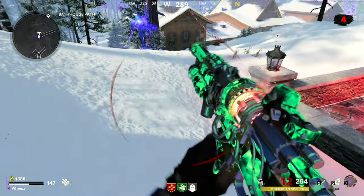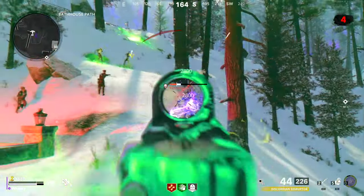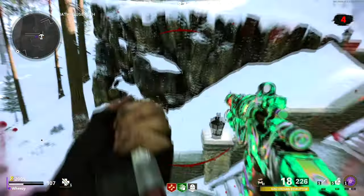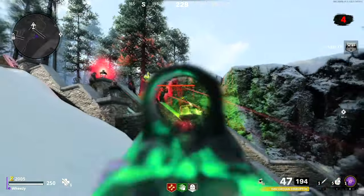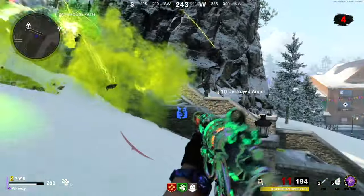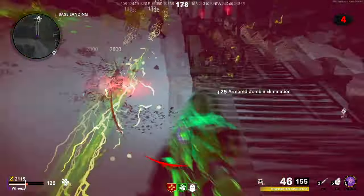Here I start to get swarmed by Tempests, a Mangler, and projectiles from the child form of the Megaton. Even with the Ray K, it's just not killing things fast enough to really melt through this entire group. I'm having to flee quite a bit and pop my Stim Shots.